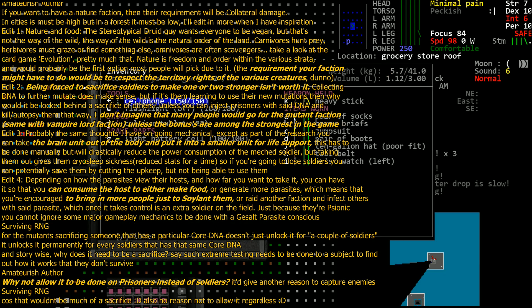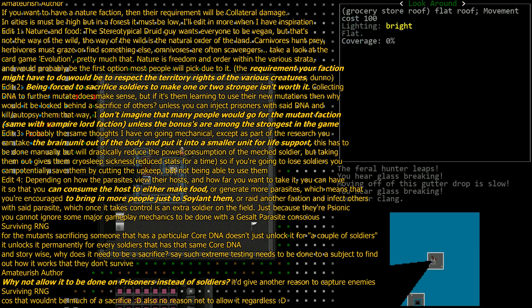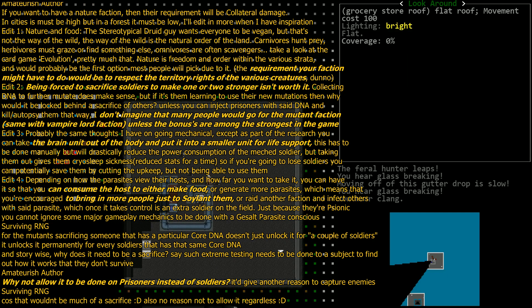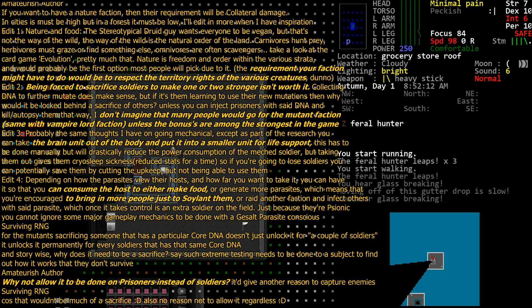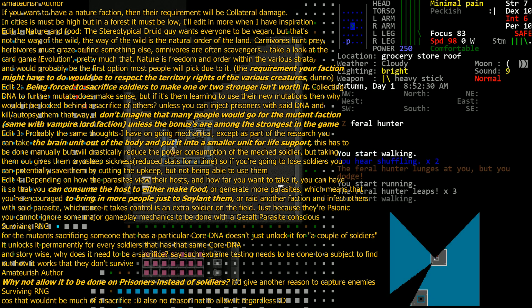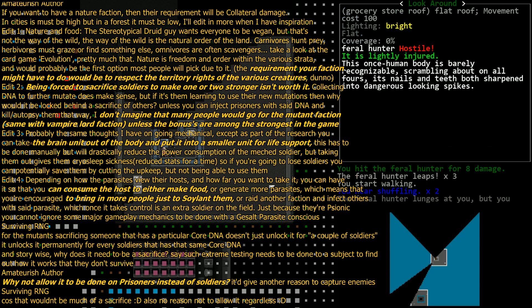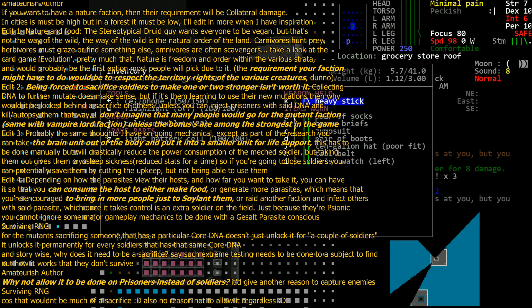I don't imagine many people would go for the mutant faction or the vampire lord faction unless the bonuses are among the strongest in the game. For the vampire faction, yes, that is going to require balance. Even with the vampire lord getting triple or quadruple stats when turning into a vampire, and all other soldier stats getting halved, you still need a deficit. The vampire lord faction is the only one where you're controlling essentially a boss unit — a leader unit — so that unit's power will have to be represented accordingly.